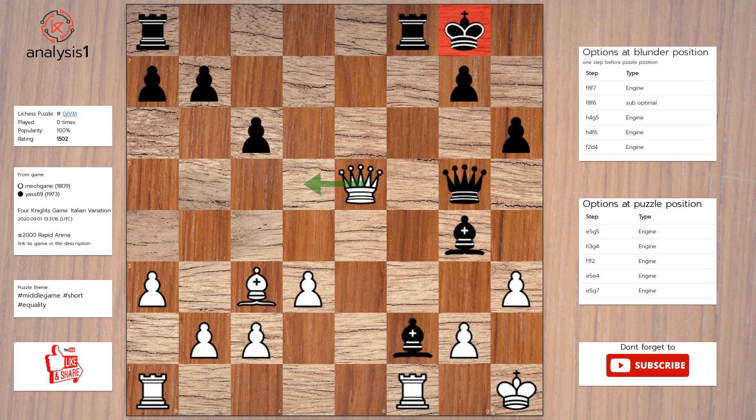Queen to d5, check. The answer is: Queen takes queen. Pawn takes queen. Pawn takes bishop.